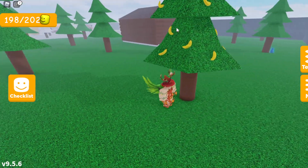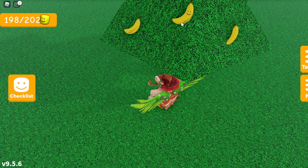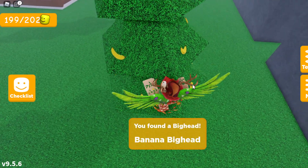Once you reach the top right corner with the banana tree, walk all the way to the opposite side of the banana tree and look at the banana on the back. If you look closely, it has a big head face on it — and that is actually the banana big head.